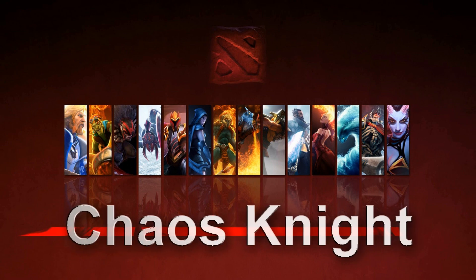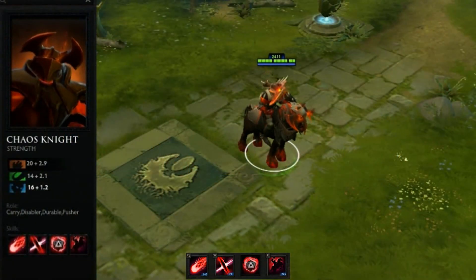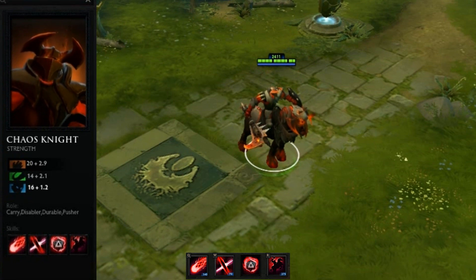Hey, what's up guys, ALJBGaming here with the Chaos Knight Hero Showcase. He dominates on chance alone, dealing huge amounts of damage with his critical strike and multiple 100% damage dealing illusions. Nasaj has the second highest movespeed in the entire game and comes packaged with a great stun.